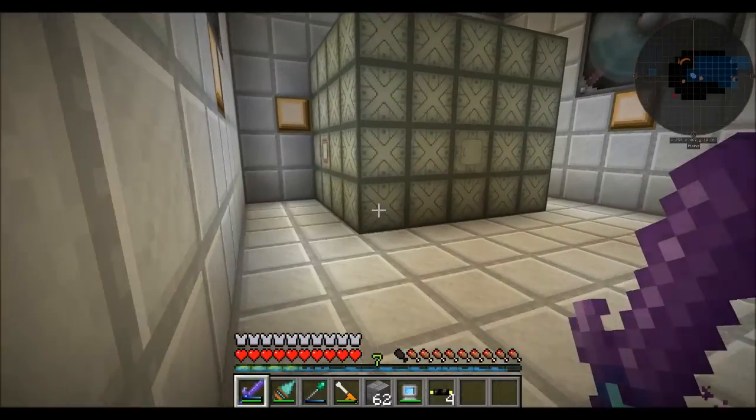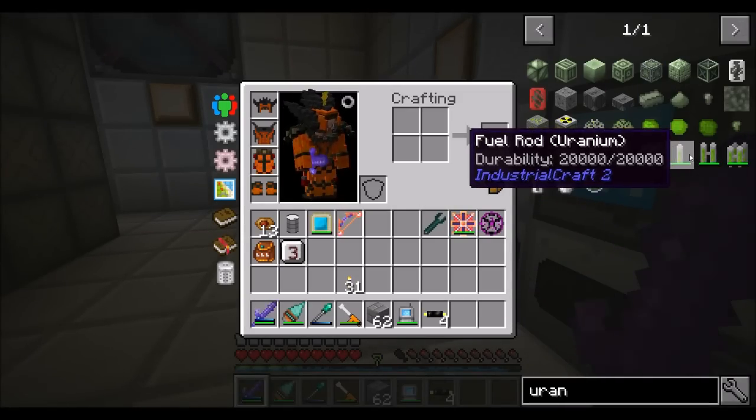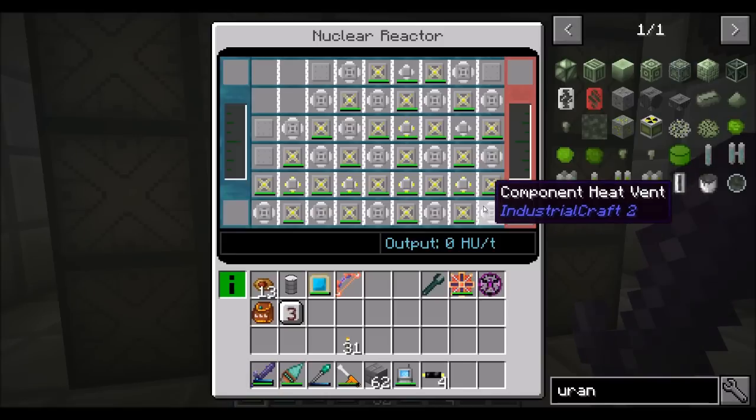So what we want to do is get uranium fuel cells. Last episode I wrapped up saying I was going to craft all this stuff for my nuclear reactor and put it in there, and I did — so it's all in there. You can see it, it's looking beautiful. We've got all this stuff. Hopefully this thing works and isn't a big problem. It should be fine.